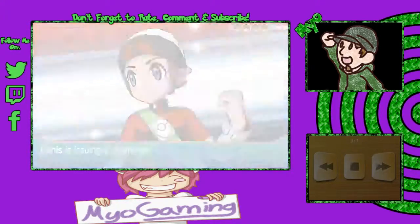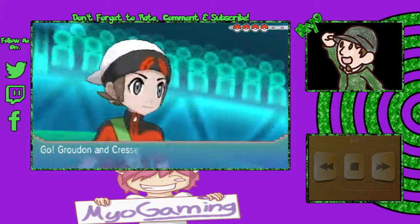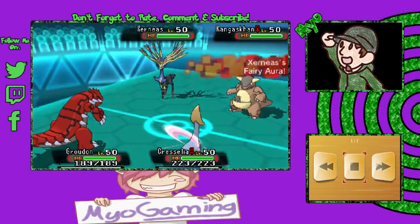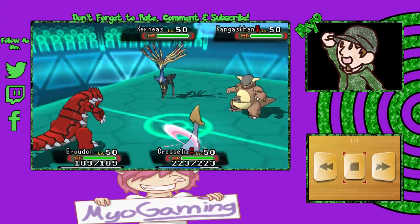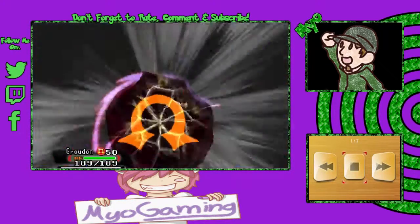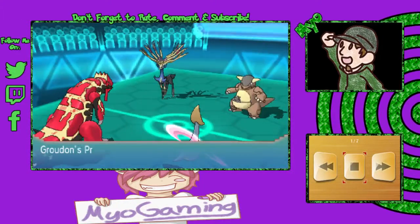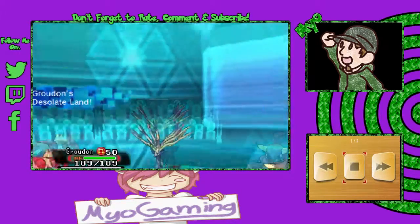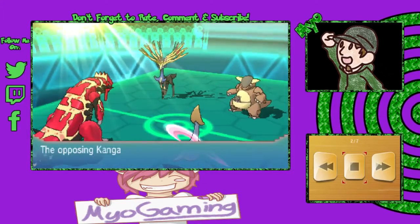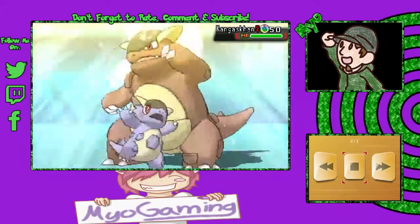Alright, we have Dennis issuing a challenge. Dennis is going to send out his Kangaskhan and Xerneas for his lead here, and Mayo is going to send out his Groudon and Cresselia. The Xerneas is radiating Fairy Aura, which gives about 30% increased damage to all Fairy type moves on the field. Groudon is going to become Primal, getting Desolate Lands up, making water moves unable to be used. And Kangaskhan becomes Mega Kangaskhan.